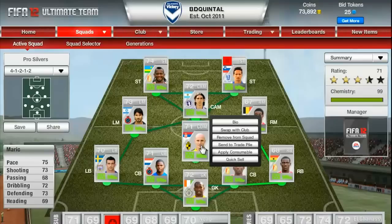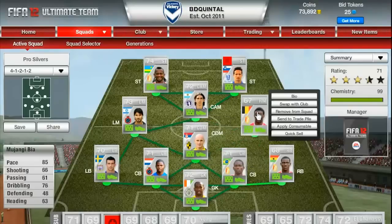CDM here we have Maric, very balanced stats, he's got a very powerful shot as well, and free kick, so really good balanced stats on him. Have a Mujanghi Bia, 85 pace, 66 shooting — bit of a lie actually, I really like his shooting, he's quite good. 4-star skills on him as well.